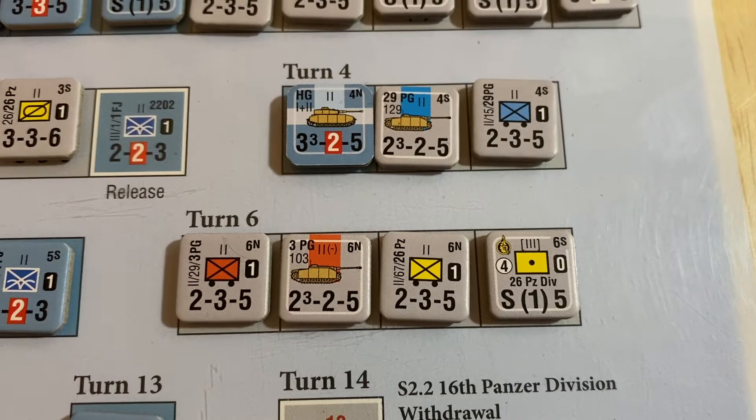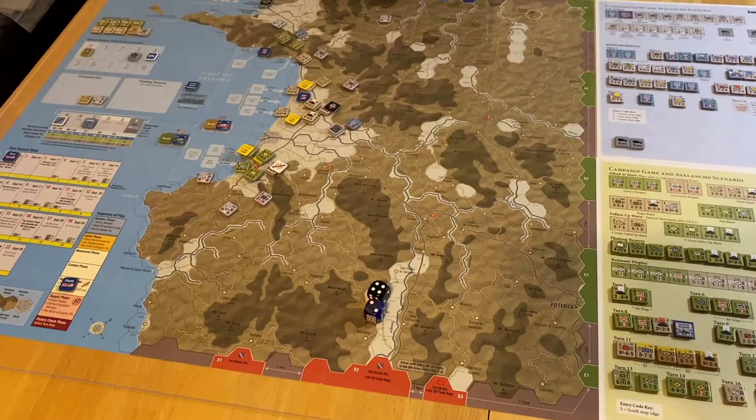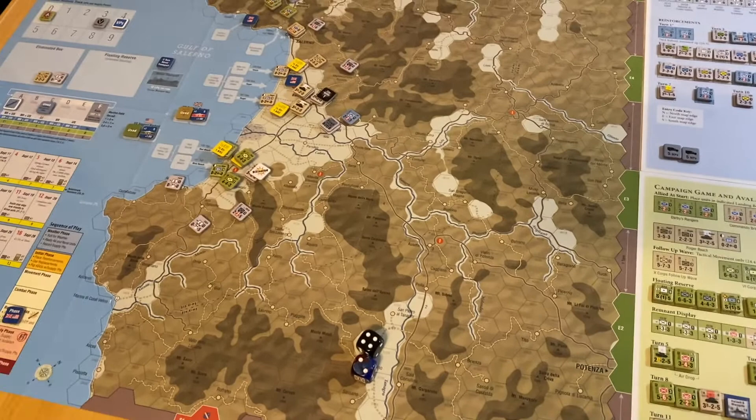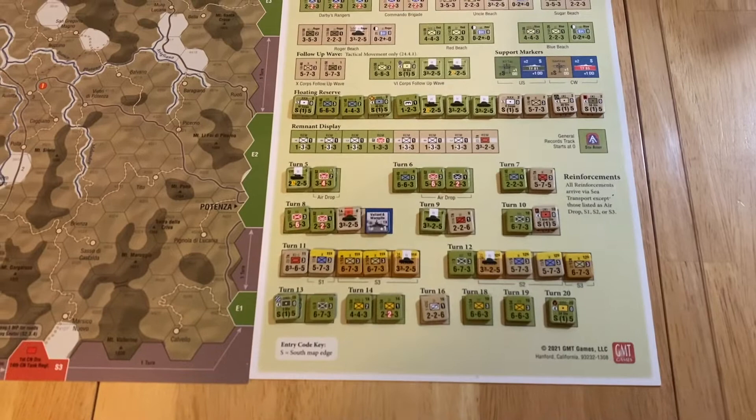That's an easy way to make a mistake that can be game-altering, because later on you realize you've been playing entirely wrong because that one unit entered in the wrong spot. You don't really have that problem with the Allies because guys don't come up from the south until Turn 11, and it's just this one batch on Turns 11 and 12. They're pretty clearly delineated on the setup chart.